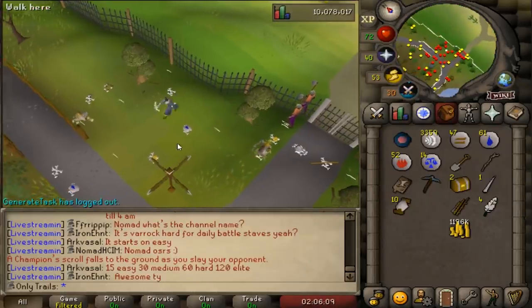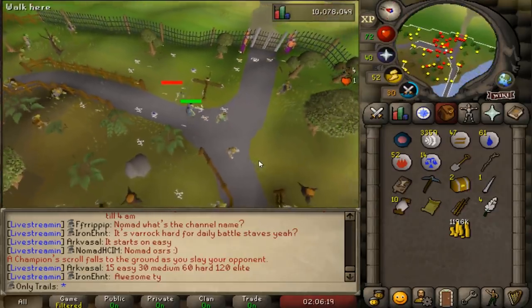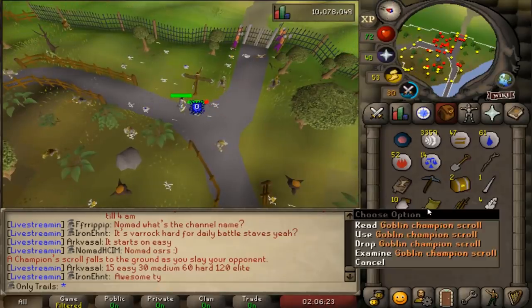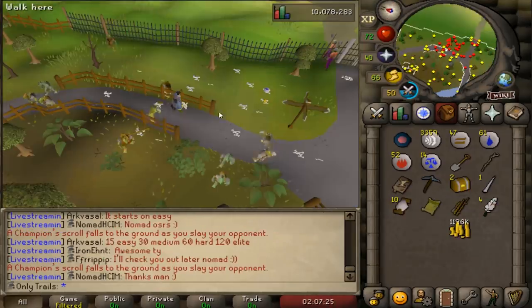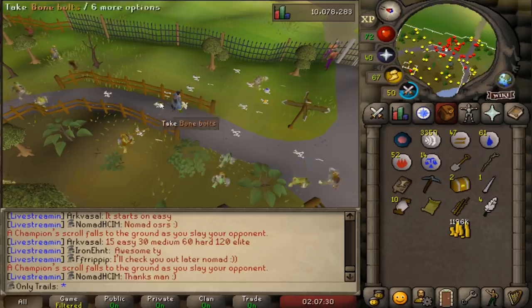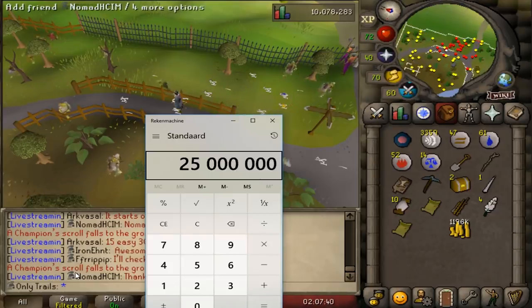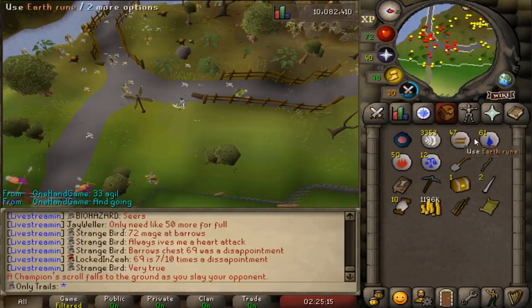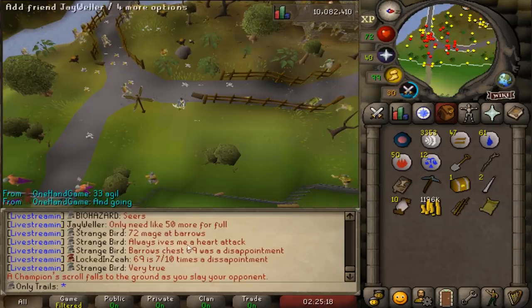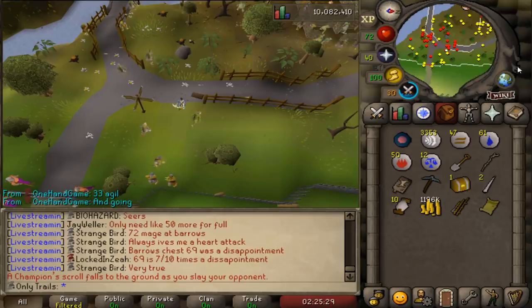That is the second champion scroll this episode — I guess that's a free 2,000 Slayer XP. I do believe I have killed over 7,000 goblins, but I'm still far under drop rate. And that is insane to get again — two in one episode. You can still see it in the chat, I just got a back-to-back goblin champion scroll. That's a 1 in 25 million chance. I'm almost 100% sure that is the maths for a back-to-back. I just got three in about 100 kills. This is fucking insane.